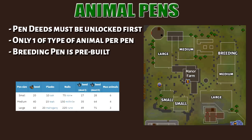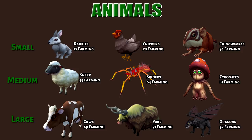Here are the basics of player-owned farms. There are three pens to start with: the small, the medium, and the large. You can build two of each size pen, and you must unlock these from pen deeds. The small pen fits six animals, the medium fits four, and the large fits three animals. The breeding pen can also fit four animals. In every pen, only one type of animal can fit inside.